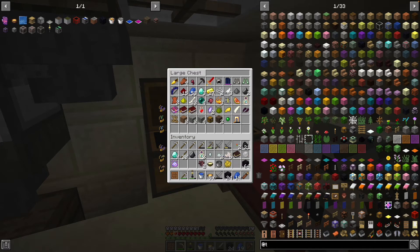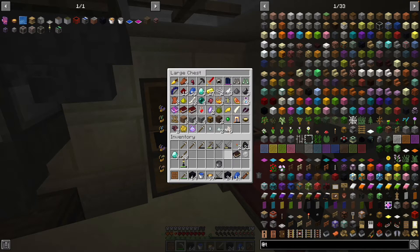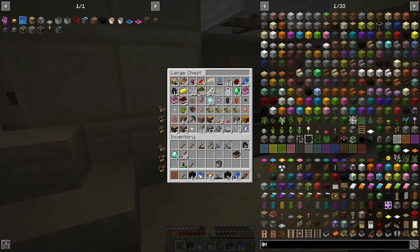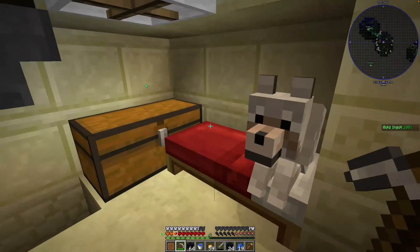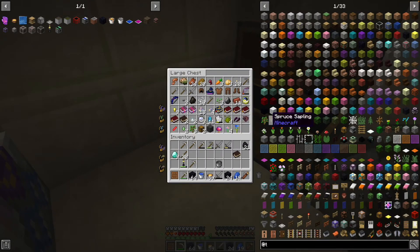We definitely are in pretty good need of a storage system, so we'll actually start that right after we get out of the nether, because then we'll have sufficient supplies for everything. You can already see, even with our six chests, it's just way too hard to sort through things — it'd be nice to have a proper system.